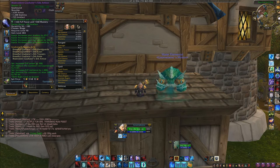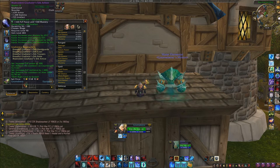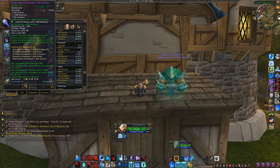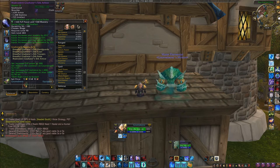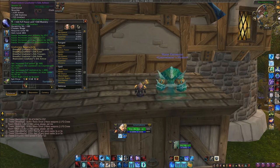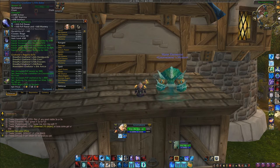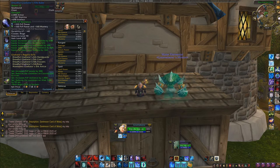For my shoulder enchant I picked up that extra 60 intellect, which is quite a bit, and I also wanted a little more mastery, so I went 160 PvP power with 160 mastery. All of my gems are going to have some sort of PvP power on them, but some are mixed between PvP power and mastery because mastery is pretty important too. I gemmed all PvP power at one point and didn't really like it, so I went half and half. For my chest I didn't care about the 120 PvP resilience, so I went PvP power and mastery.